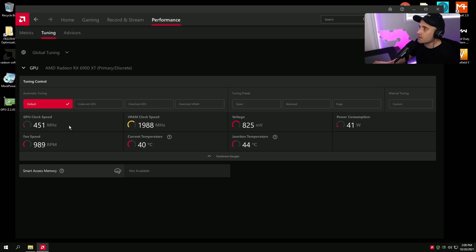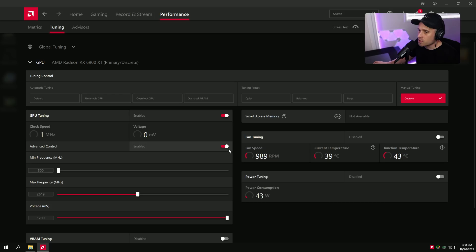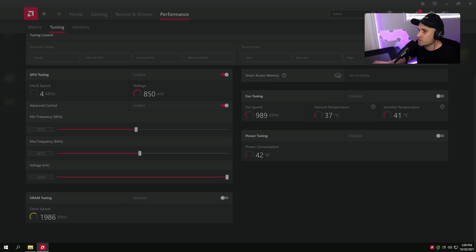In the AMD driver Tuning page, click Custom and press Accept, then go to GPU Tuning and turn on Advanced Control. Set your max frequency to what it's supposed to be — the driver has already shown us that. Set the minimum frequency to 100 MHz less than the max. For me that's 2519. If you set it any closer, it won't work or it'll bump up the max frequency, which becomes a de-facto overclock — so we don't want that.